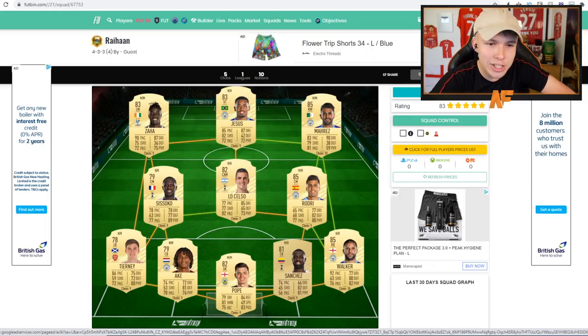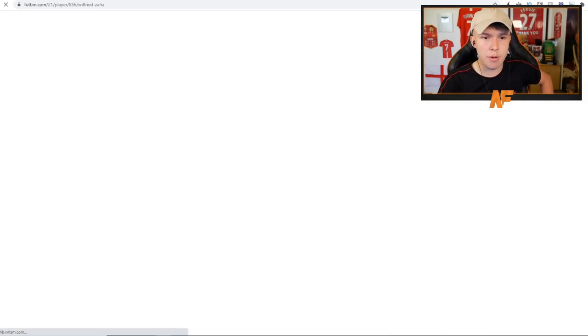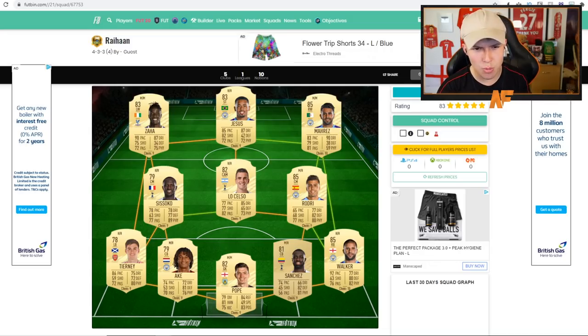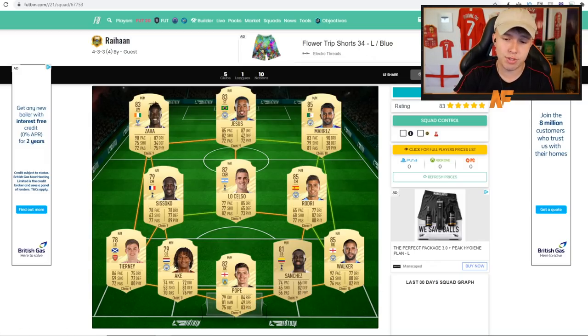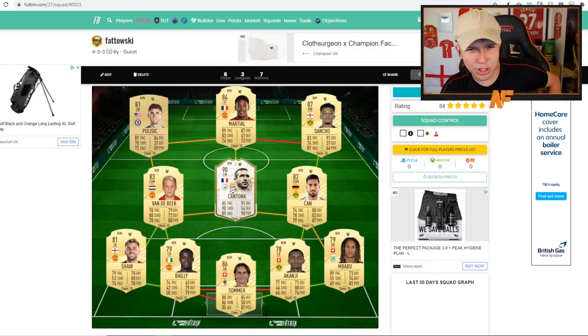Next up, full Premier League from RightHand. Some nice expensive cards in there. Zaha is probably going to be fairly expensive at the start — he is still five-star skills. Mares isn't the paciest this year. Jesus is always expensive at the start. Lo Celso and Sissoko are nice in there. Rodri should be a solid CDM at the start, not too much pace but should handle basic cards. David Sanchez and Ake should be solid, Walker is always really good — 85-rated this year with pace. Pope in goal.